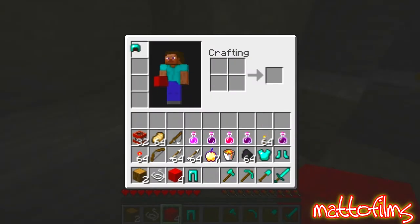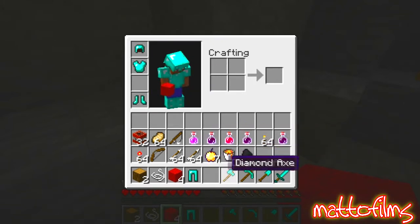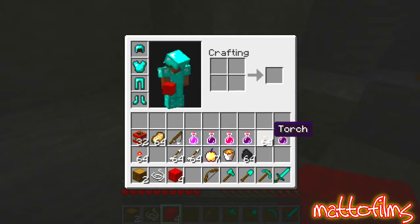Get our armour on. There we go, I feel much better already. And the next thing I'm going to do is set up my inventory. One thing we've never been asked is why do we have our inventory on the opposite side to everybody else? Why do we have our sword on the right hand side?